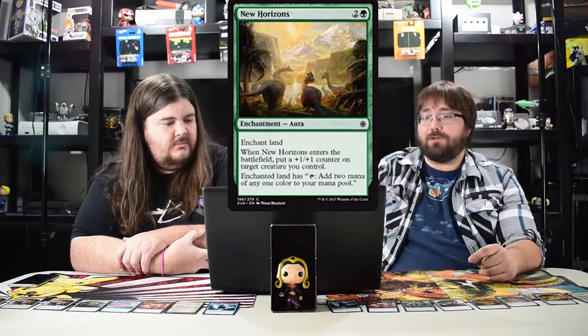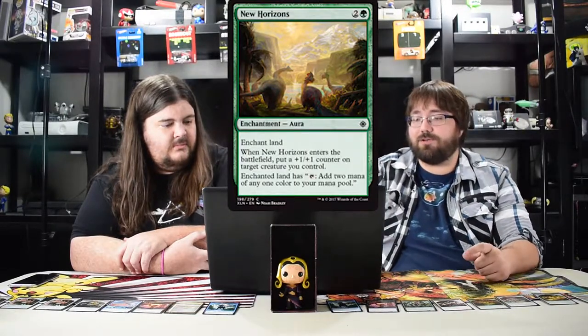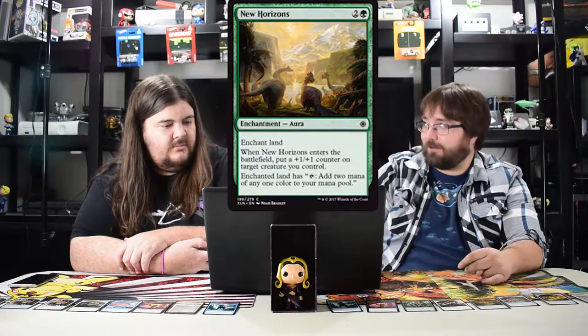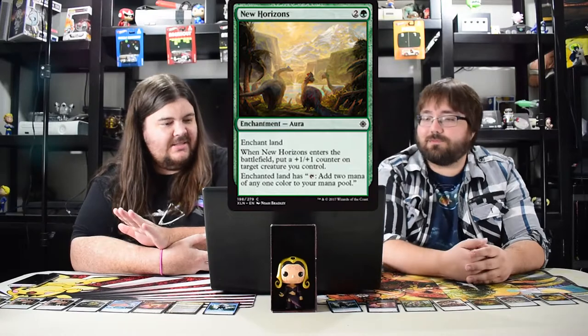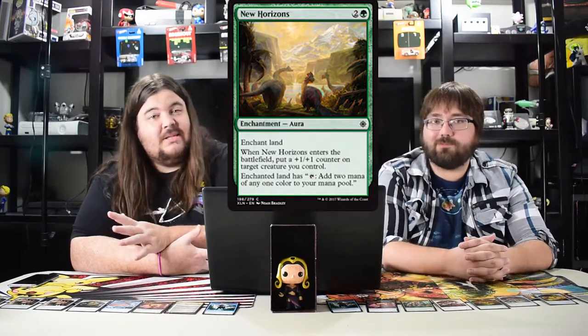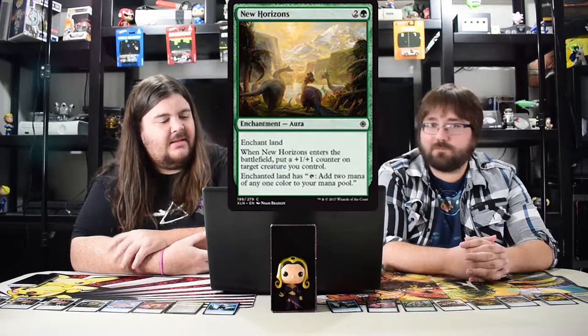New Horizons costs three, enchant land, puts a counter on it and you tap for two mana of any color. I love banded mana of any color and I like to play multi-color decks. I played it in the pre-release and it allows you to play two three-drops on turn four, which is silly. You just get so much mana, and it pumps up your smaller creatures from turns one and two.